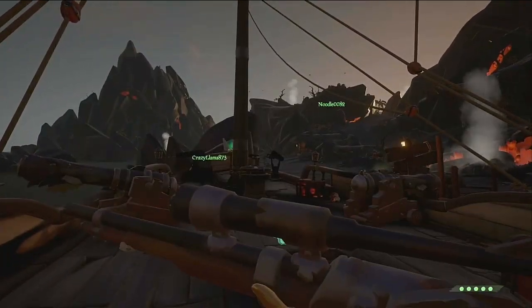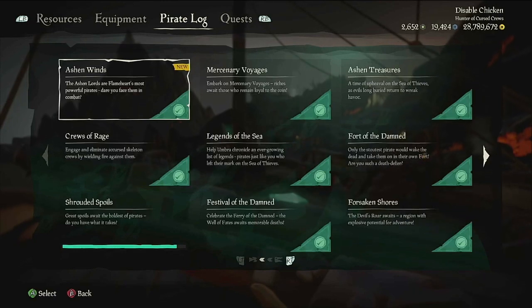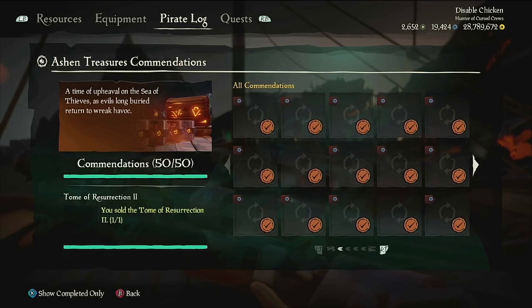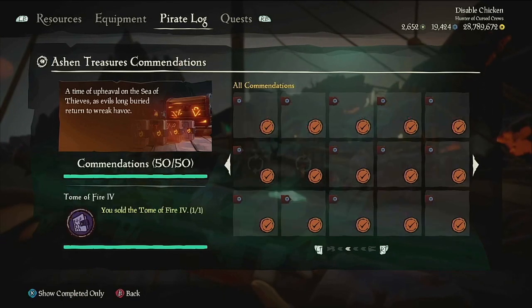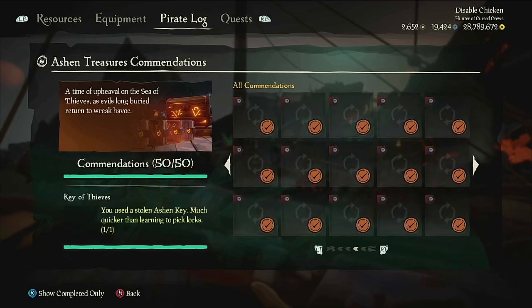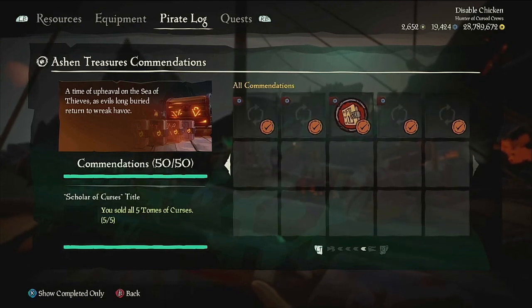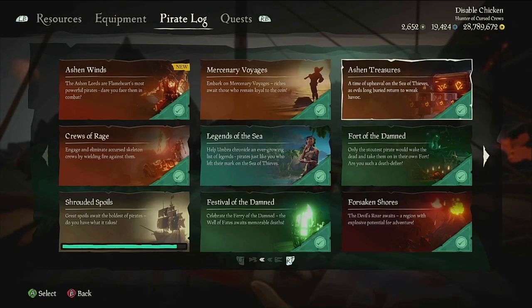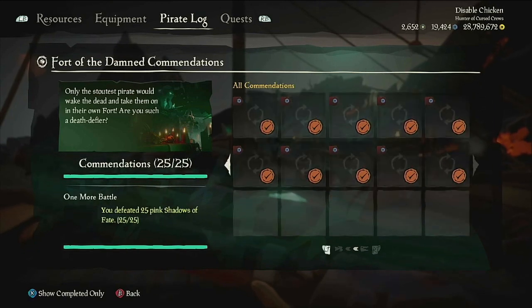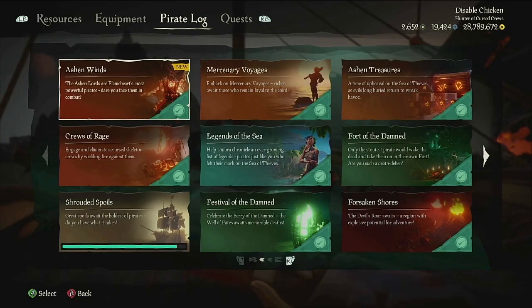Looking at my reputation, going into the Build Rats — is it Ashen Treasures? Yeah. I have all the Tomes done, I've killed all the bosses of the forts. I have no reason to ever do a fort again. It does not benefit me in any single way. I've done the Fort of the Damned, and there's no reason for me to ever do it again.